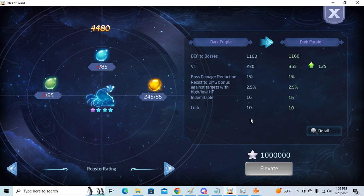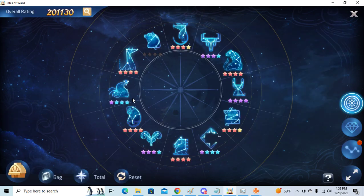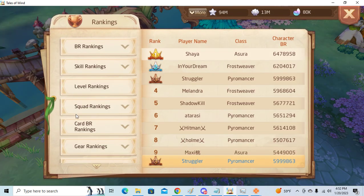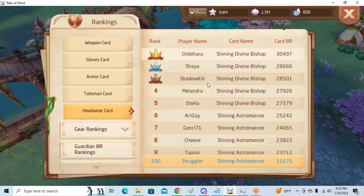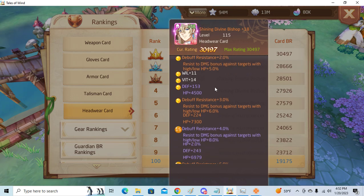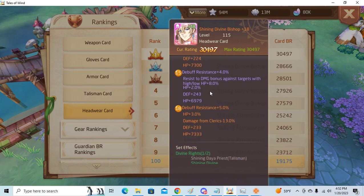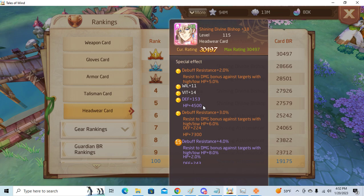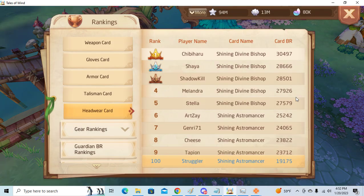That card is the shining bishop — actually, it's the Archbishop, the Shining Divine Archbishop. The star trail gives basically the same, well slightly less than the Archbishop. The Archbishop is really strong. It's the Shining Divine Bishop — it gives debuff resistance, a lot of it, and also resist targets high HP.